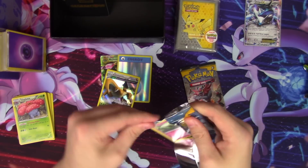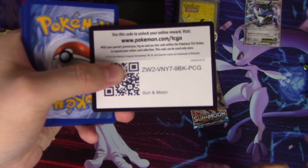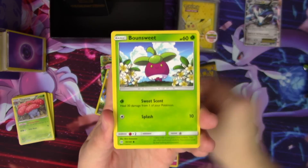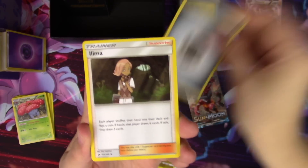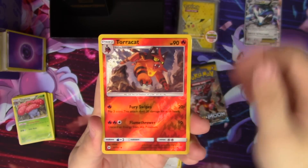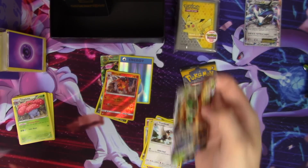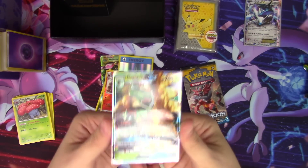Let's see what Sun and Moon can give us. We pull Cutiefly, a Skarmory, Bounsweet, Diglett, Dratini, a Metal Energy, Ilima, Hypno, Trumbeak, Torracat reverse, and a Decidueye GX. Very happy with that — Decidueye is one of the best GXs you could get.